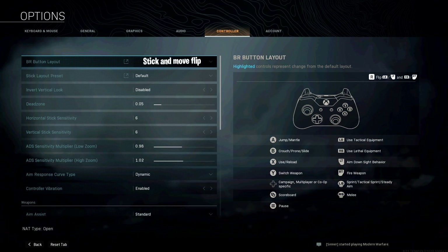ADS sensitivity multiplier low zoom is on 0.98, and ADS multiplier for high zoom is on 1.02. Aim response curve type is dynamic, and controller vibrations are enabled.